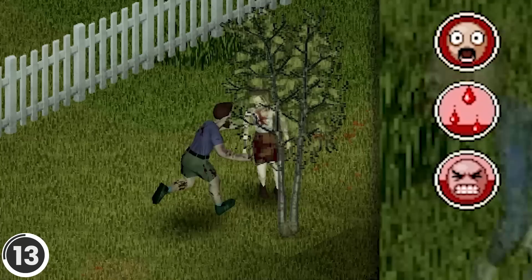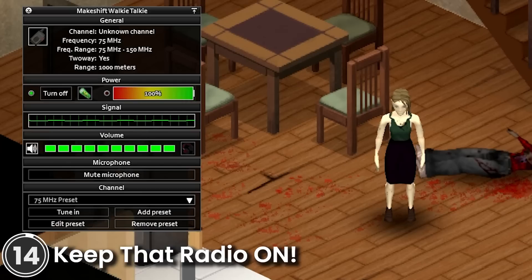Moodle Fractions. This mod displays how impactful a status effect is on the player by filling up the moodle with color.